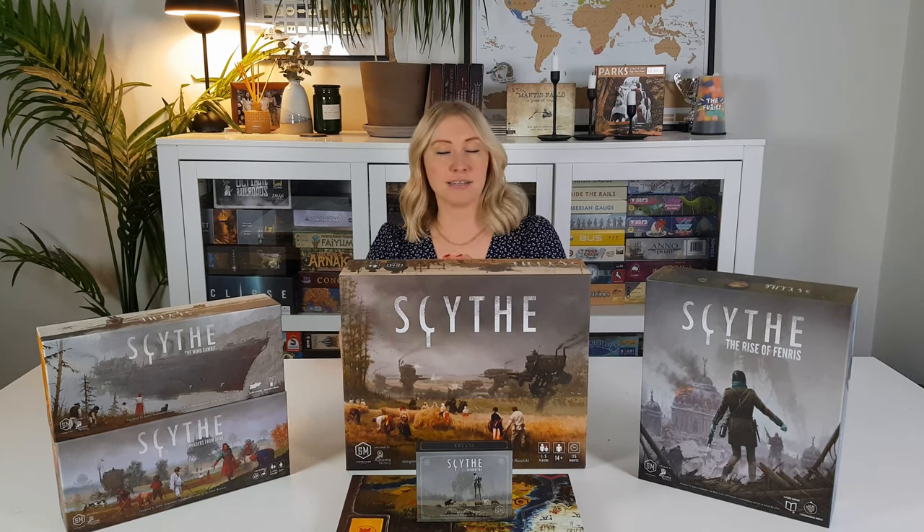In Scythe, players will play as one of the five available factions: Rusvia, Crimea, Polania, Nordics and Saxony. At its core, Scythe is an engine building game. You'll start with both your faction mat and your player board filled with things like cute wooden buildings and towering plastic mechs. What you want to do is get as much stuff off of your player boards and onto the main board as possible, because the more pieces you remove, the more options, powers and actions you have available to you.